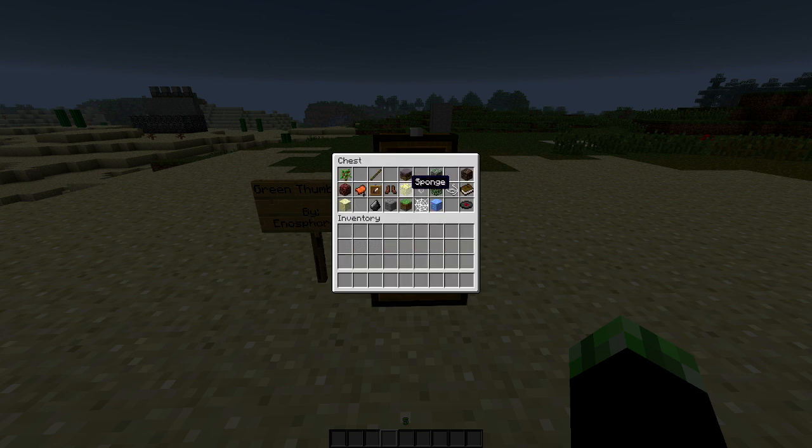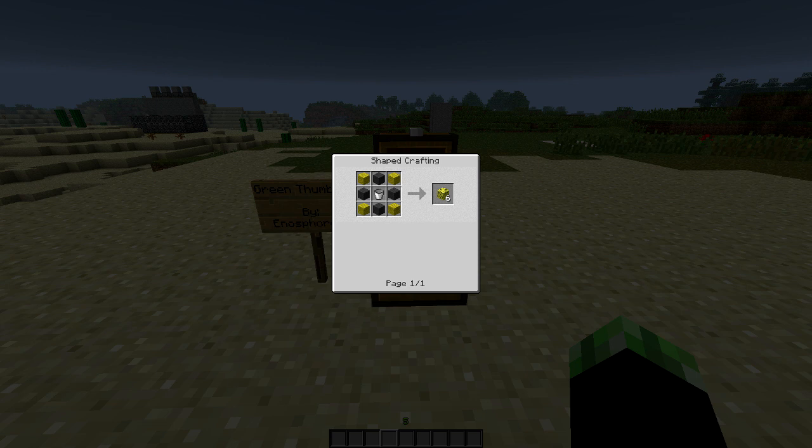Next one would be sponge. And this one's really cool because sponge is just so hard to get. So you got a bucket, you got a bunch of gray wool, and then you have some yellow wool. I like that.